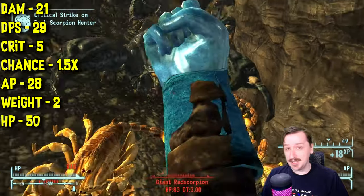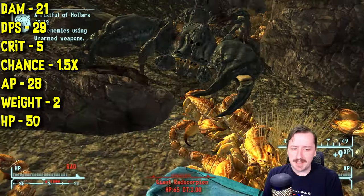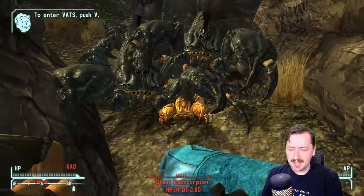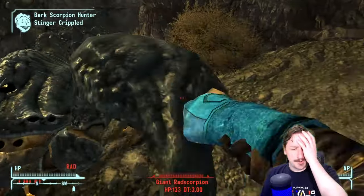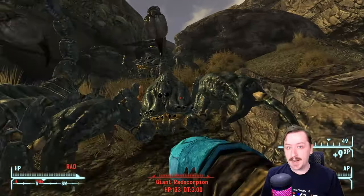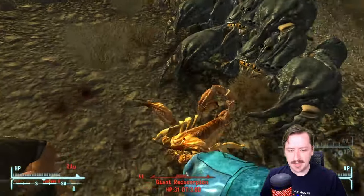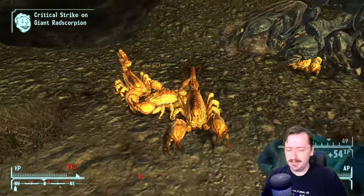Even though hitting crits doesn't really matter with the regular scientist glove. This one requires 28 action points to use in VATS, which is not great for the amount of damage it does. It weighs 2 weight, so it is affected by the Pack Rat perk. It only has 50 item health and no additional effects. The regular scientist glove doesn't have a lot going for it — there's no real reason to use it because you can get the unique version right away, and the other versions you'll get throughout the rest of the DLC.